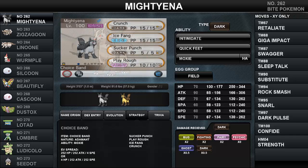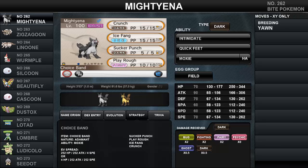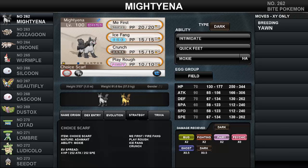The next set is a Choice Band set, another common option for Mightyena. This gives an automatic boost equivalent to Howl, freeing a move slot for moves like Crunch or Fire Fang. I personally recommend Crunch over Fire Fang — it hits harder thanks to STAB and higher base power, plus a chance of a Defense drop. Fire Fang has only 65 base power and 95 accuracy, which could cost you a Moxie boost if it misses, though the 10% chance of Burn or flinch is a nice bonus. However, you'll find yourself locked into Sucker Punch 90% of the time.